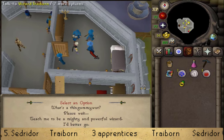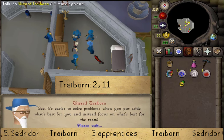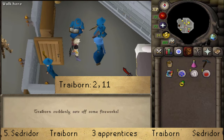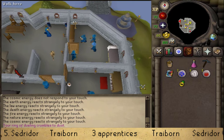Return to Wizard Traiborn, select option 2 — that you know what the thing is about — and then type in the number 11 to solve the puzzle. Fireworks will now play. After the fireworks, press continue three more times, then go back downstairs and return to Sedridor.